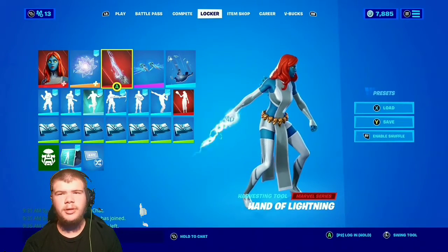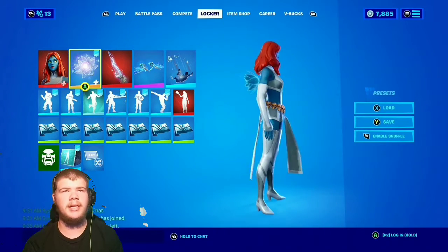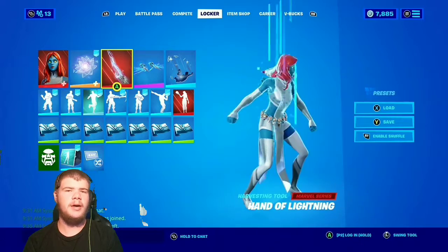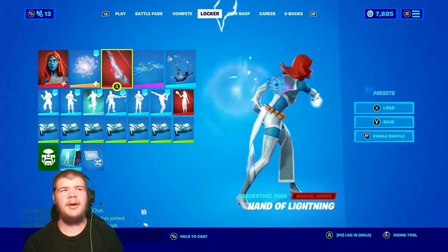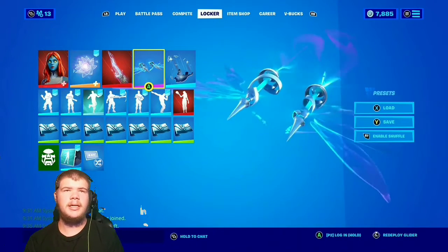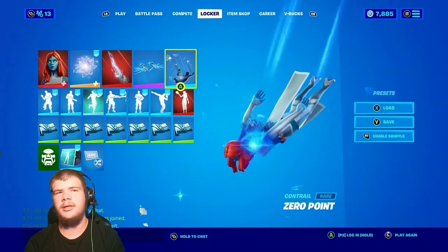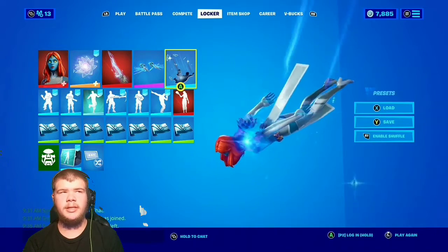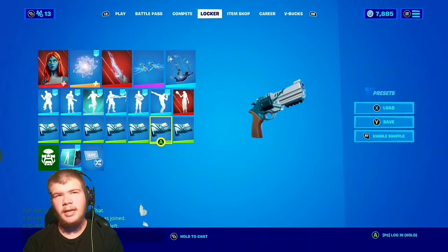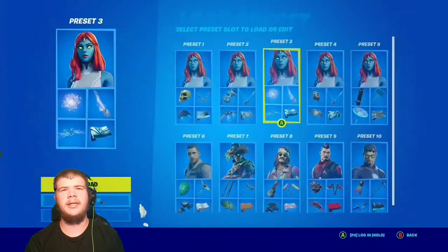This next one I actually wear with her sometimes. We have the Infinite Bloom backbling — I kind of hate that it doesn't attach to her back, but it looks pretty nice with her. With the Hand of Lightning pickaxe, which is a very nice big axe that goes well with her, and the Arcane Glider, which is very nice — just because it's blue and one of the most universal gliders in the game in my opinion. Zero Point contrail goes along with the glider, and the Hinge wrap, which is blue and white, fits her very nicely as well.